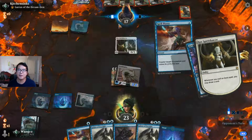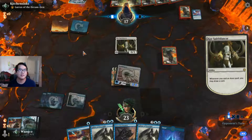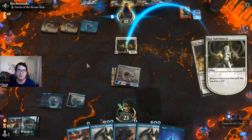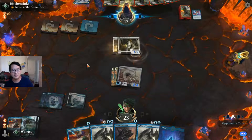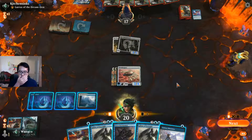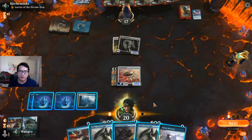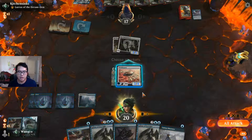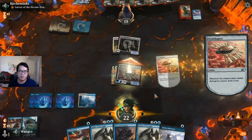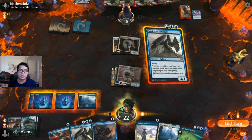They didn't play a land first — post-drop Land of Shame. Now I want a Brazen Borrower, but I think I want to put the pedal to the metal and play Sphinx of Foresight. Let's attack and see what we draw — draw a bunch of cards. Let's accelerate.